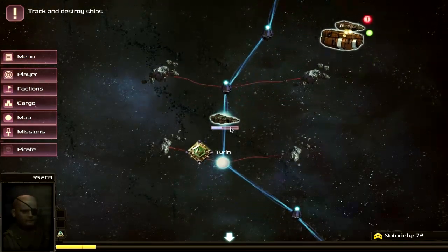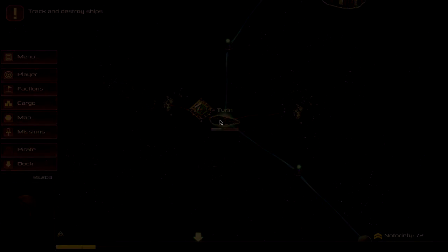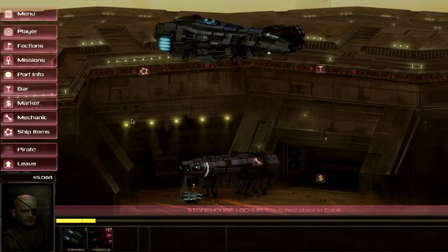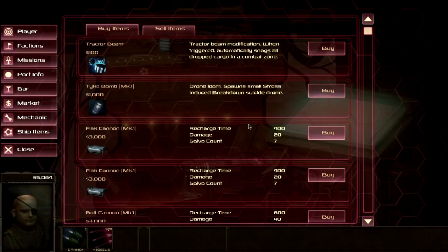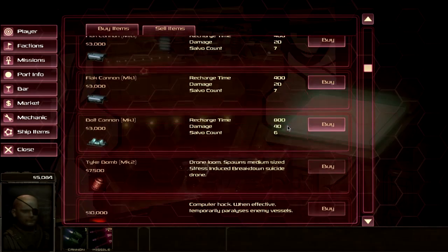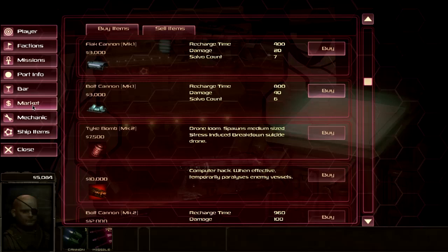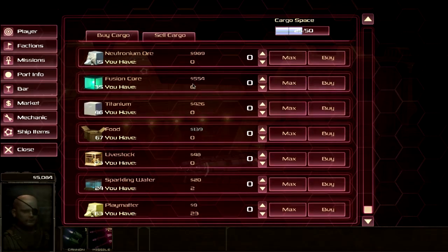Our ship is damaged now — you can see the experience bar and the notoriety. Let's dock at Turin since that's also the next stop for the story mission. Here we can see ship items, which was missing on the other planet — we can buy further equipment for the ship such as a bolt cannon. The market here has cheap food, so let's sell the sparkling water and plasma matter. You also get experience for successfully trading.